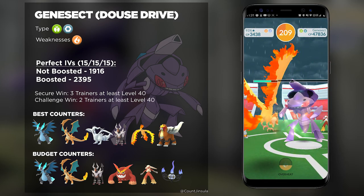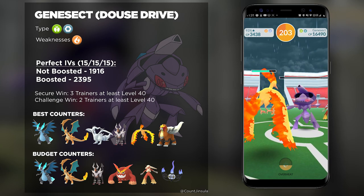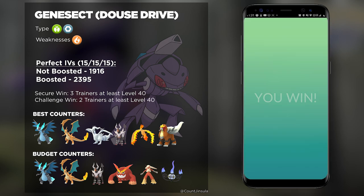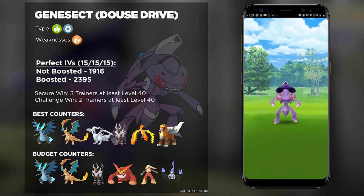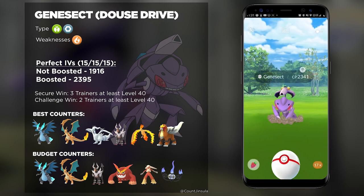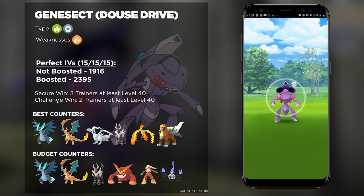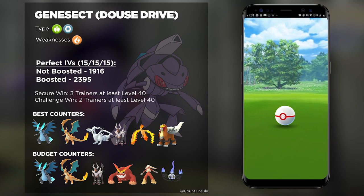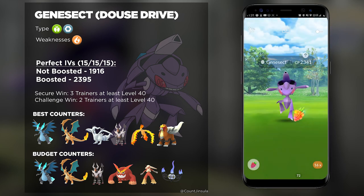Unfortunately, Genesect is not necessarily that relevant as a PvP Pokémon, and in terms of Raid DPS it's going to be weak against a lot of other Pokémon as well. Unless you need a really solid Bug-type, it's going to be outclassed, so it's more of a vanity Pokémon. That said, it is a very powerful Bug-type, so you should consider getting a solid Genesect especially because it has that Dous Drive move. The perfect IVs for Genesect are 1916, and if it's weather-boosted, you should look for one that's 2395.